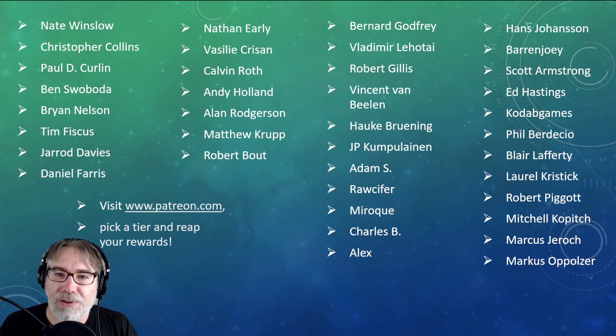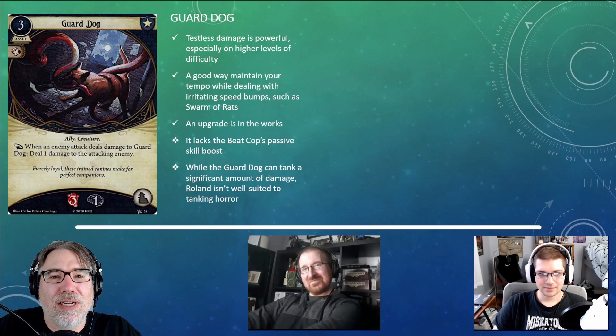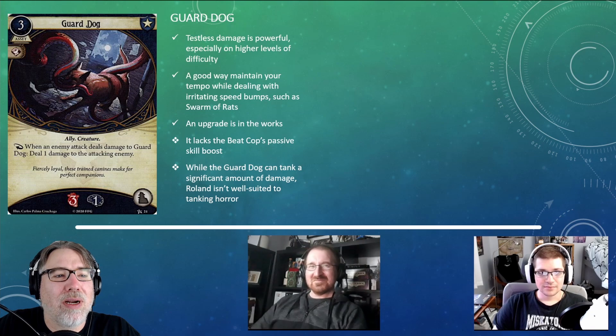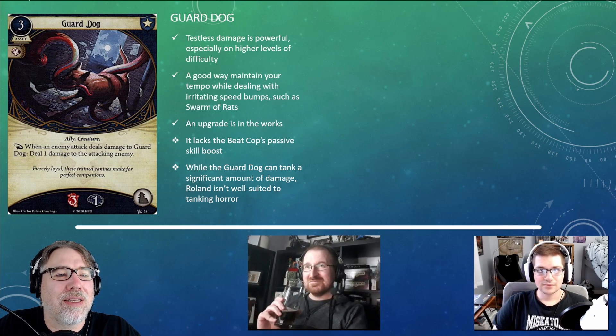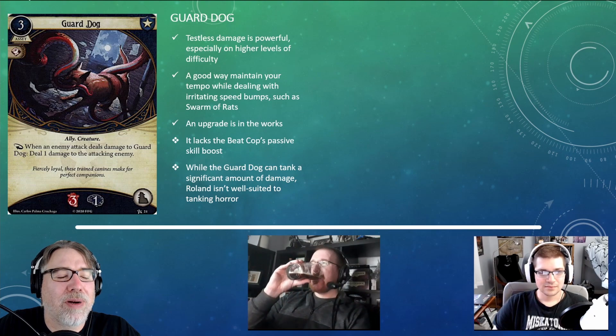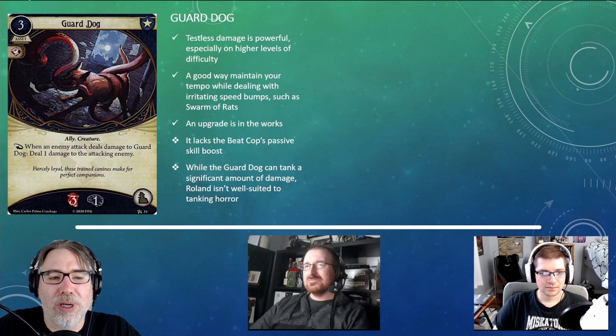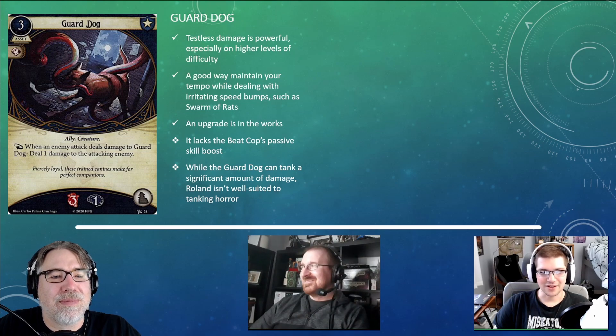Without further ado, let's get started. We are back with part two of our review of the Guardian cards in the revised core set. We're going to kick things off with Guard Dog. It is a three-cost asset with a combat skill icon, the Ally and Creature traits. As a response, when an enemy attack deals damage to Guard Dog, deal one damage to the attacking enemy. Guard Dog has three health and one sanity, and it takes up the Ally slot.